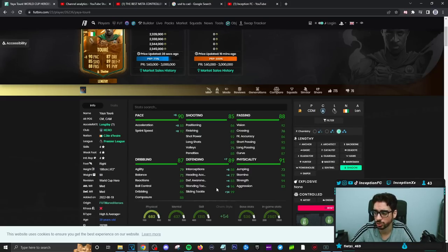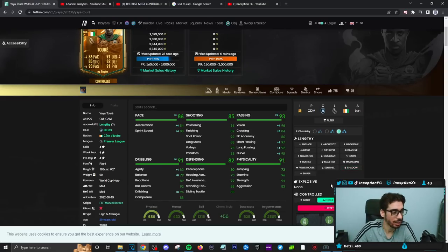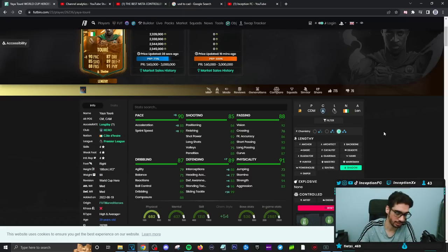What's interesting about this card is that they definitely didn't want to make him lengthy on an engine, because he would probably be endgame meta — you guys know that Valverde has decent defensive stats, but on a lengthy with like an architect or something, he's amazing to work with. He defends really well, attacks really well. So the engine on a card like this would definitely have been a huge plus. Shadow chemistry style is going to be the most ideal one, I think.